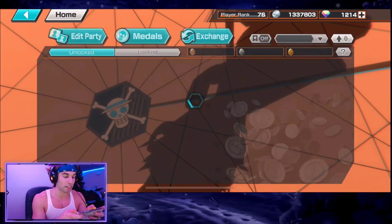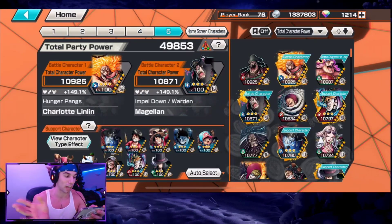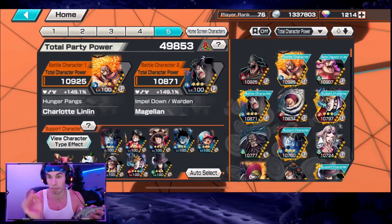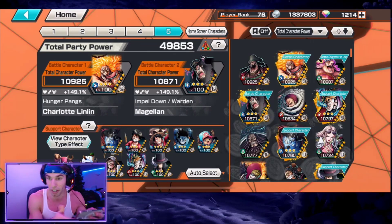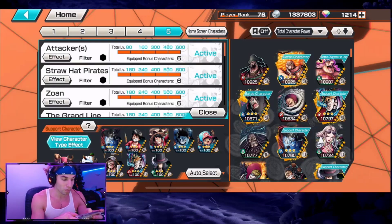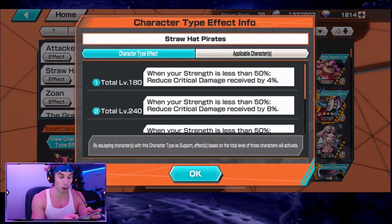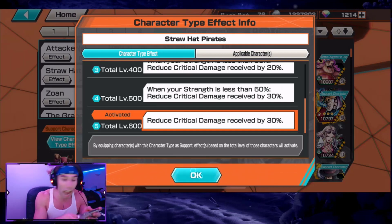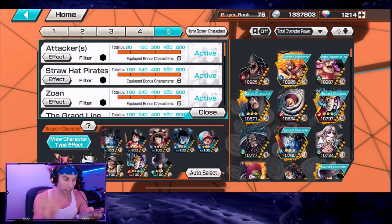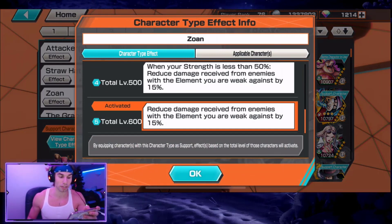I have one of the better setups right now. The only thing better would be the seven warlords support, which I'm currently working on. For support: the attacker gives you 200 extra attack and crits; Straw Hats reduces critical damage received by 30%, which is insane because crit damage is astronomical.